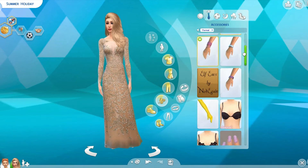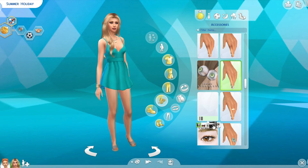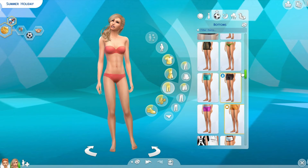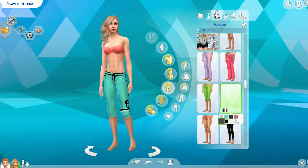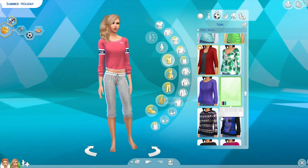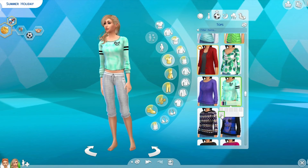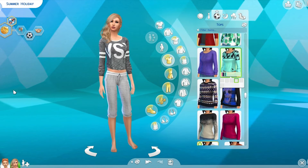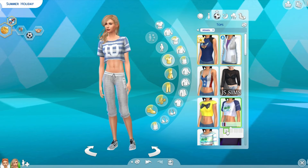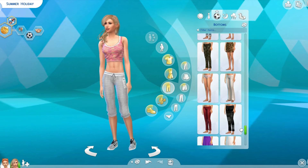When I saw this dress on her I was like 'yes' — it was made for her. Summer is Barbie to me; she's the Barbie of the Sims 4. Instead of pink, I gave her lots of blues. These Victoria's Secret workout clothes were perfect, so I put her in a lot of Vicky Secret, and I gave her Nike shoes, which I use for almost every sim I create.